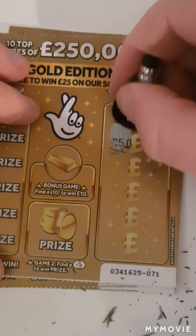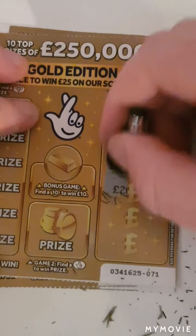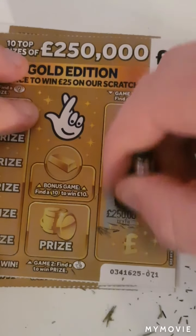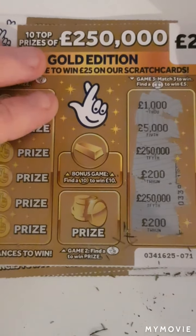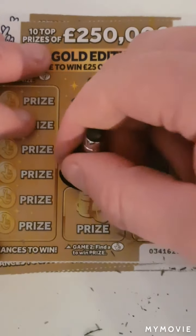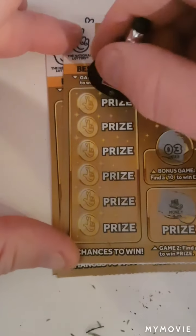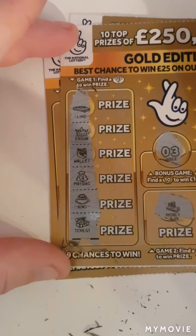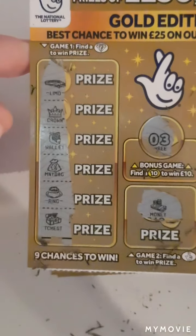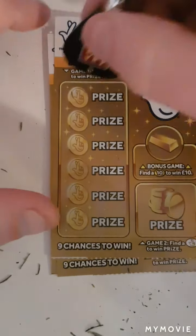We have a thousand, five thousand, two hundred and fifty thousand, two hundred, two hundred and fifty thousand, and another two hundred. Nothing on that side. Can we find a ten? We have three. Fingers crossed. We have money diamond — can we find a diamond? Nope. Nothing on that one.